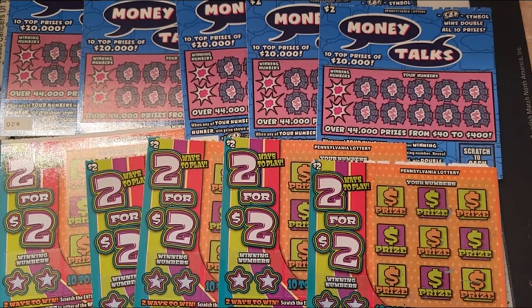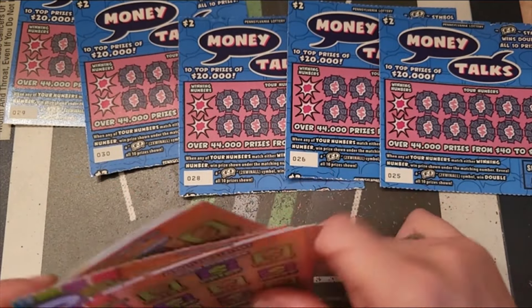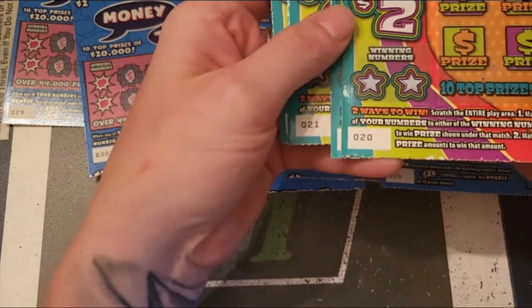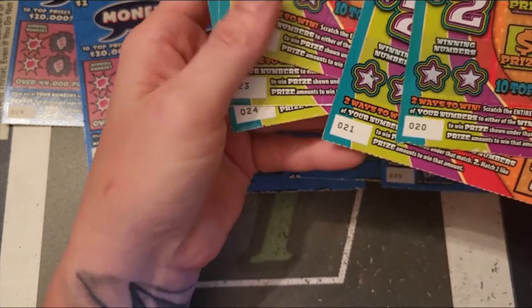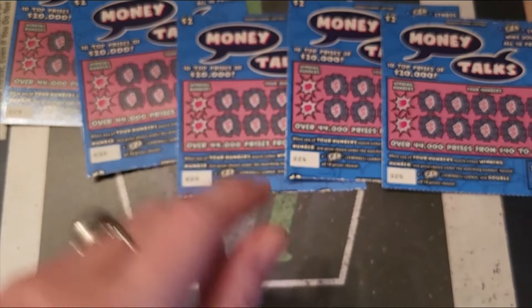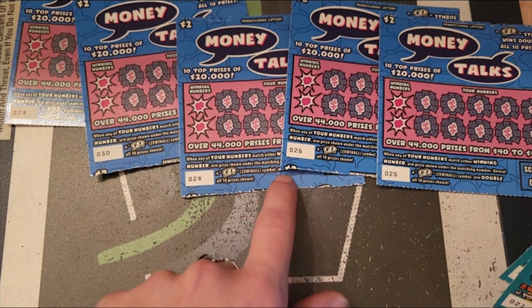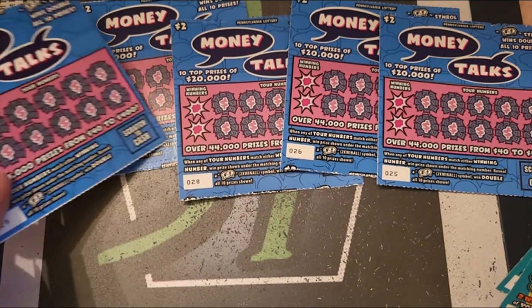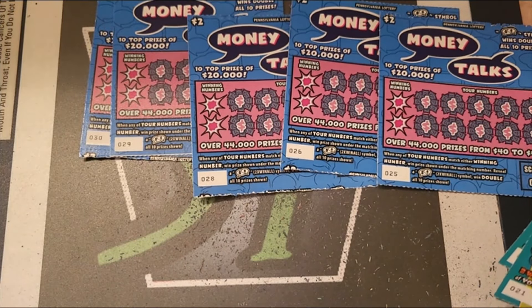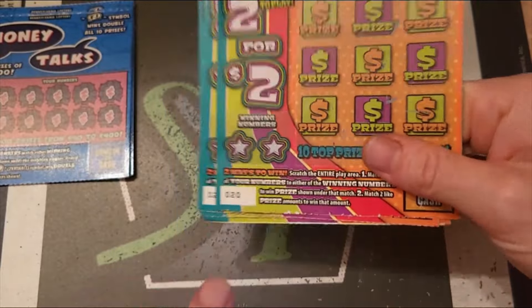Hey there YouTube, I'm scratching for Jack. I've got some twos here for you — five of the Two for Two and five of the Money Talks. It's kind of neat because I've got numbers 20, 21, 22, 23, 24, and then 25, 26 — and you know where 27 is hanging out waiting for a video — 28, 29, and 30. We'll start with the Two for Twos since it starts with the 20.